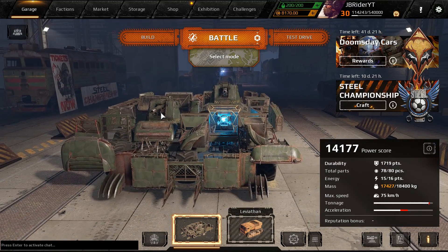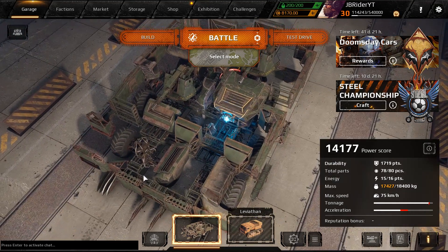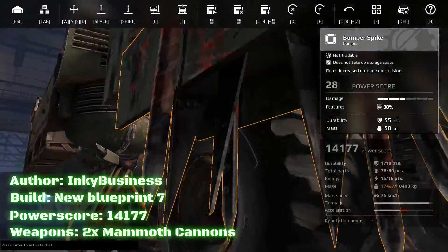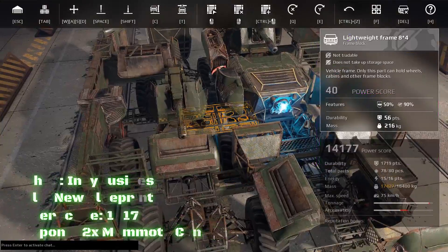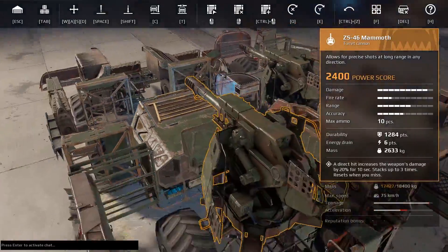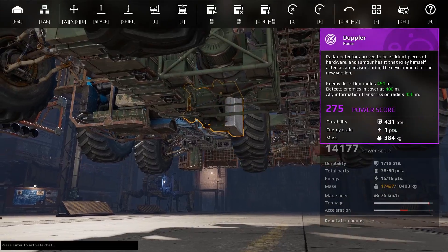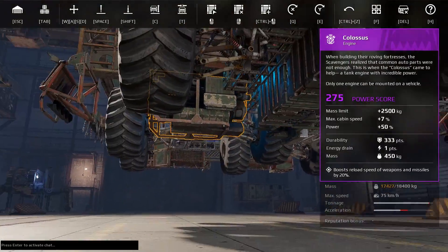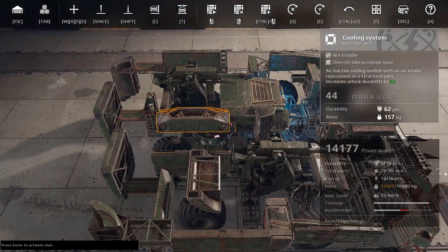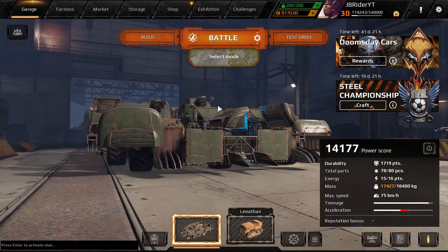Today we got an unusual mammoth build for you guys. One mammoth is to the left of the build, one's to the right — kind of interesting. I don't think I've played a build like this before, so I'm here to try it out. We are at 14,177 power score. We're using the Nova cabin with the shield in the front, two mammoths. We got a Doppler radar and a Chameleon Mark II, two ammo boxes and a Colossus engine.